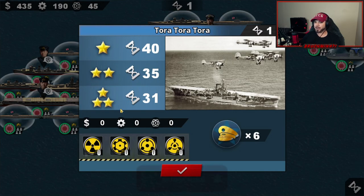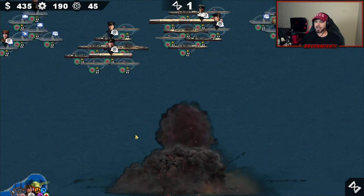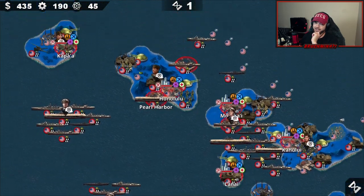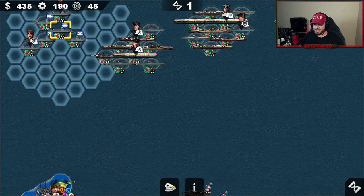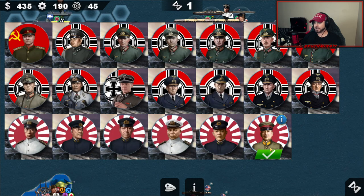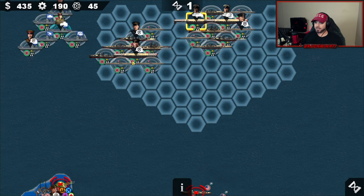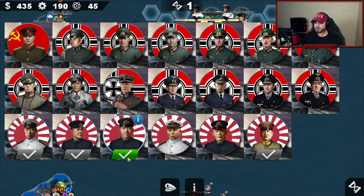31 rounds — this could be a long one. For the three-star and six generals, I decided after last mission that I should start investing more into my navy, throwing some more generals on the navy instead of going land generals. Maybe I went too far this time, but I decided to go with just one general on land — Ichiro Haiguchi. The five naval generals all get decent ships — not destroyers or subs, we get cruisers and battleships.